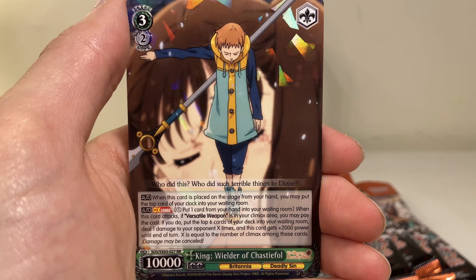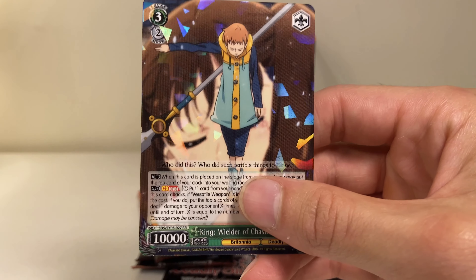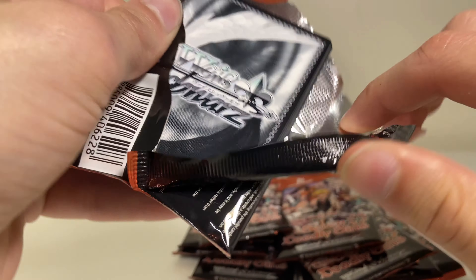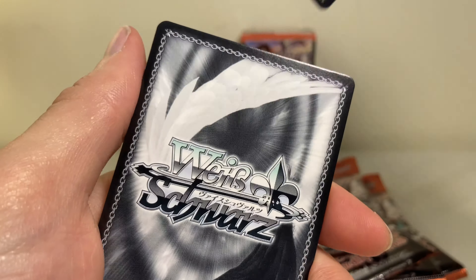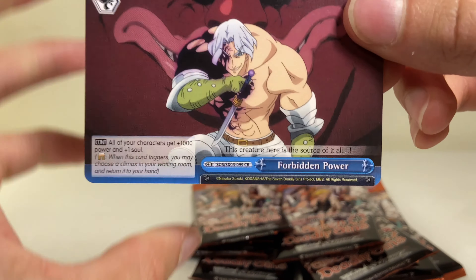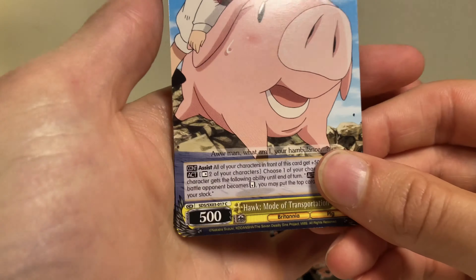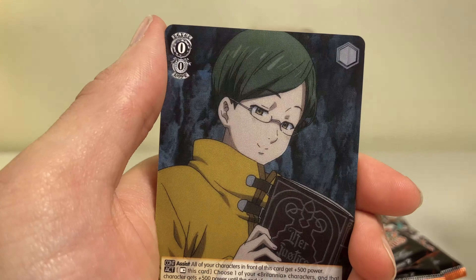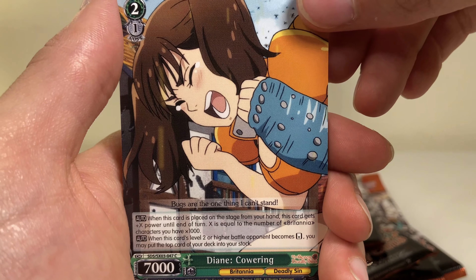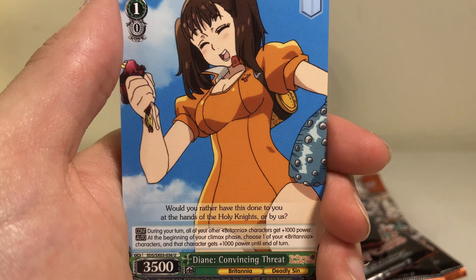Into a rare — King, Wielder of Chastifol! That's a double rare, pretty good. Next pack — one at the front. We're gonna get Forbidden Power. They had to ban it. We got this Hawk pig again, we got Diane again — I think that's a new one. King Breakdown.